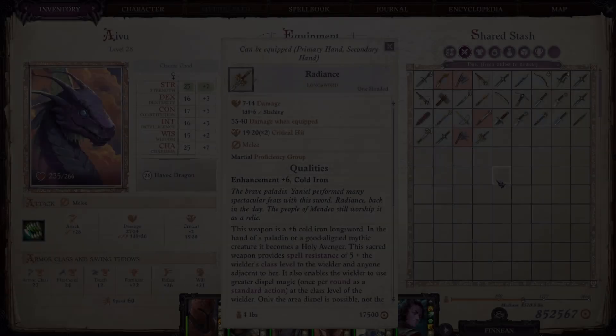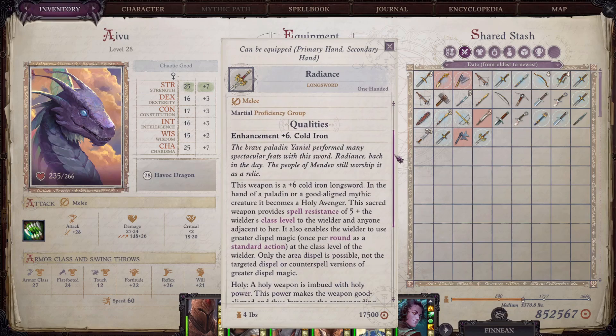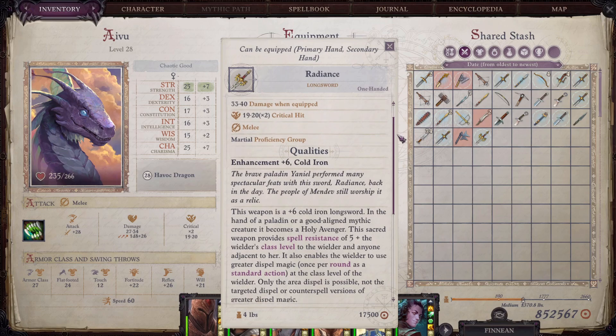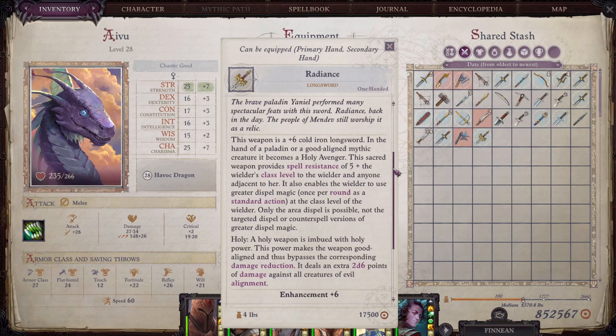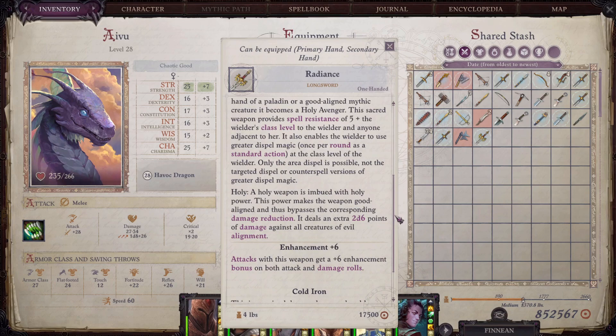Let's check out its stats. The final stats for the fully upgraded holy version of Radiance: it's got a plus six enhancement, and this is the only plus six weapon that I've seen — I'm not saying there are not others, but this is the only one I have seen so far. This weapon is a plus six cold iron longsword. In the hand of a paladin or a good aligned mythic creature, it becomes a holy avenger. It does the same thing for spell resistance and dispel that it did previously. Holy: a holy weapon is imbued with holy power, making it good aligned and thus bypassing the corresponding damage reduction. It deals an additional 2d6 points of damage against all creatures of the evil alignment.